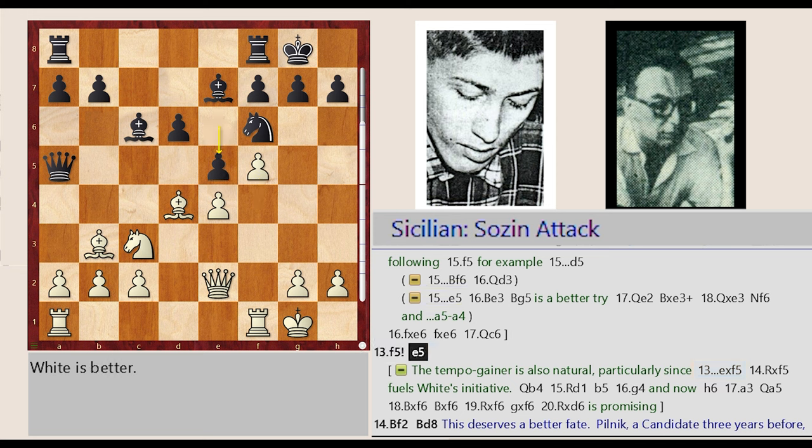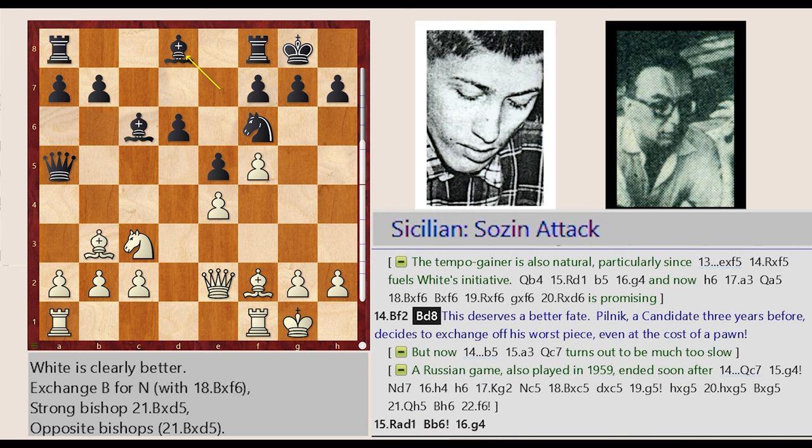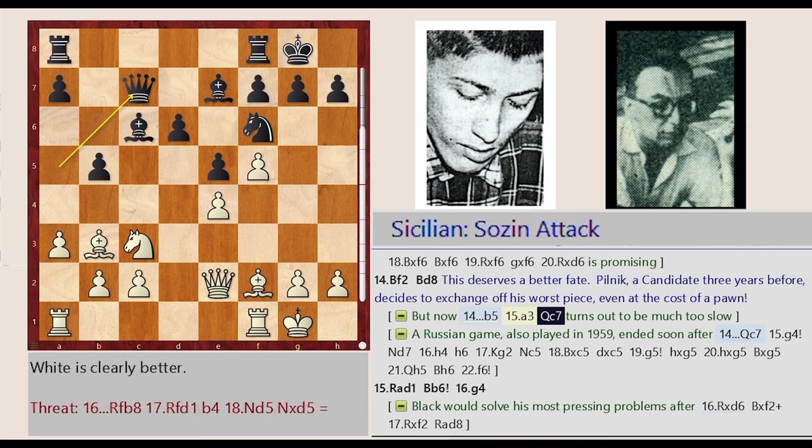E6-E5, Bishop D4-F2, Bishop E7-D8 — this deserves a better fate. Pilnik, a candidate three years before, decides to exchange off his worst piece, even at the cost of a pawn. But now B7-B5, A2-A3, Queen A5-C7 turns out to be much too slow.